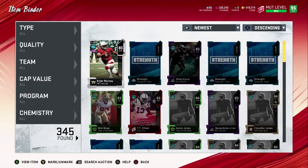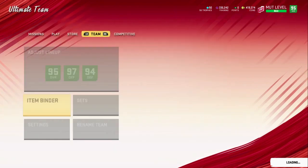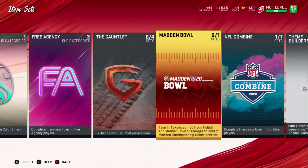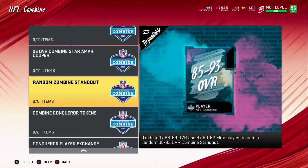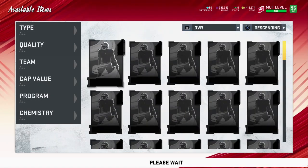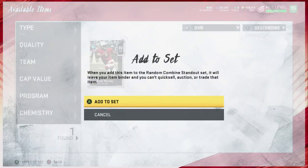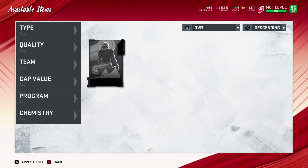Now you have an extra 5k training, and you got this 80. Those 80s are very needed for this. So you go to sets and you go over to combine, and once you go to combine you have to scroll down all the way to random combine standout. You click it and you have to put four of your 80 through 82 cards, and one 83 to 84.